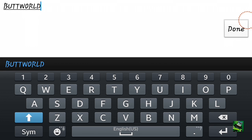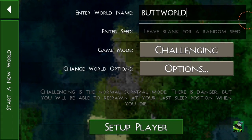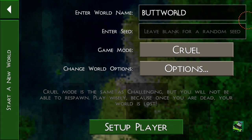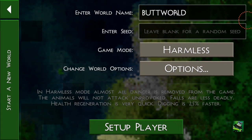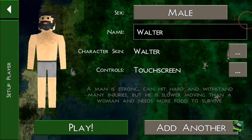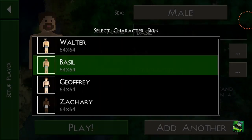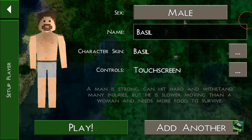There we go guys. I think we're going to play in creative mode. The character guys - I think we're going to use Brazil. Yeah, let's go play it bro.